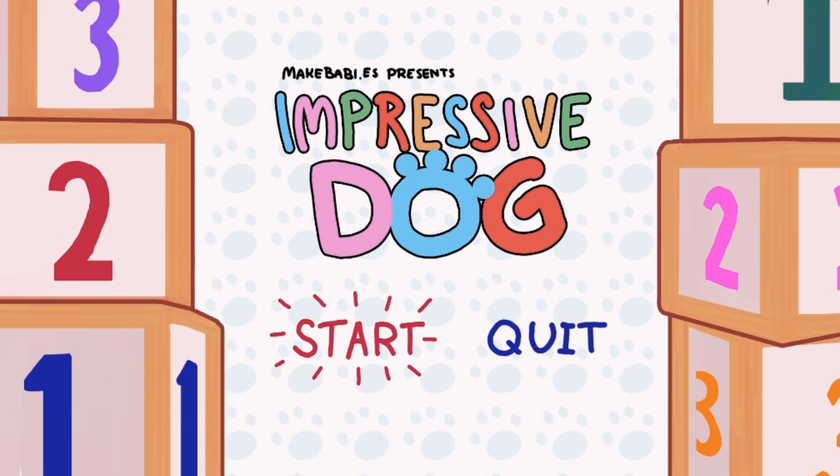Hello friends and welcome back for another episode of Indie Impressions. My name is Nick and today we're going to be checking out something called Impressive Dog by developer Make Babies. The premise is that you are an adorable puppy in a pet shop and you've got to outperform the other puppies to attract the attention of a girl who might want to adopt you. I saw the trailer and it was just hilarious, so I figured let's give it a run.